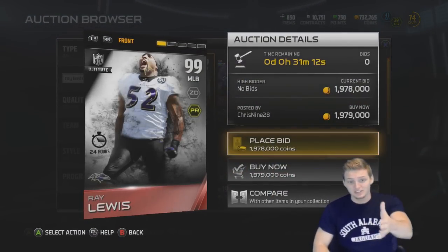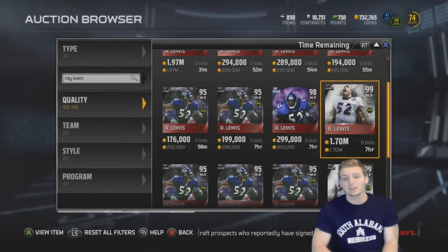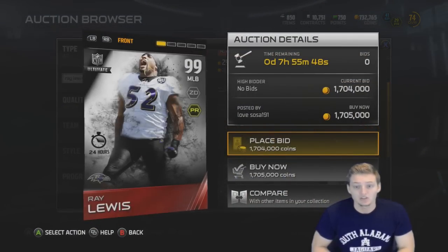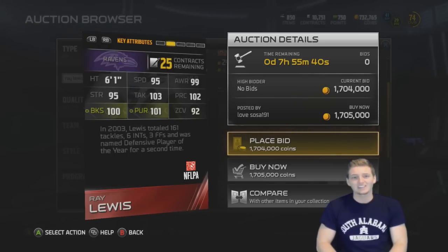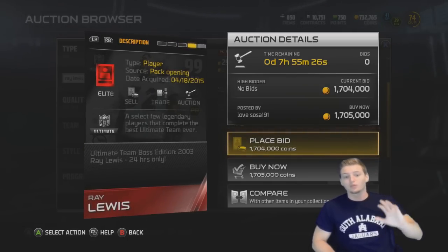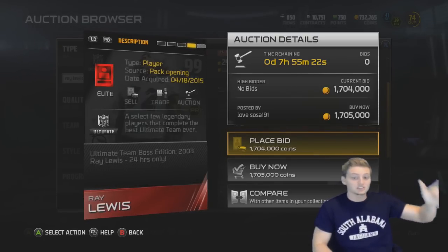99 overall — as you see, this is the card. This is the cheapest one on the market right now. There are three of his ultimate legends on the market, the cheapest being 1.7 million coins. Just look at those stats — absolutely insane 103 tackling. That is absolutely ridiculous. Plus 20 to zone D and pass rush — it's by far one of the craziest cards released all year. It's the ultimate team boss edition.